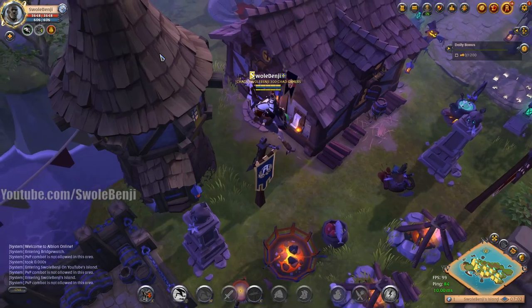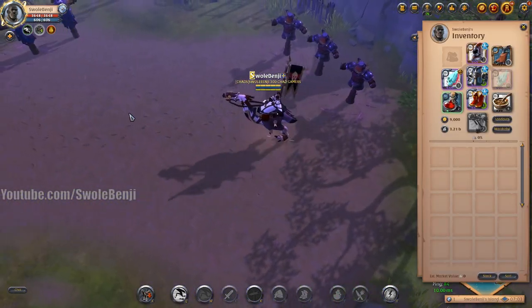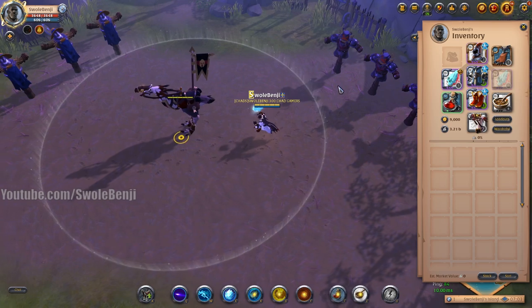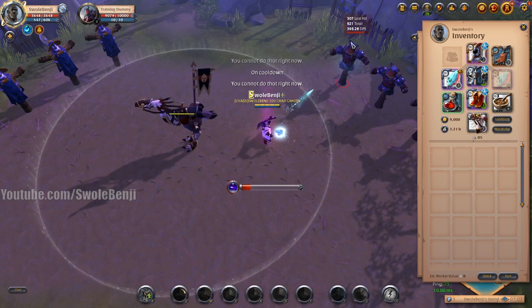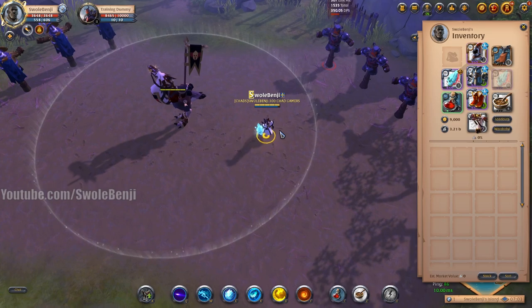We are now on the test server. I've downgraded my spec using the same exact gear. I realized in that first test I didn't eat the beef stew, so we'll do that now. When I attack a target dummy on the test realm it shows a DPS number above their head — that's a pretty cool feature coming to live servers at some point, which lets you test your damage output.